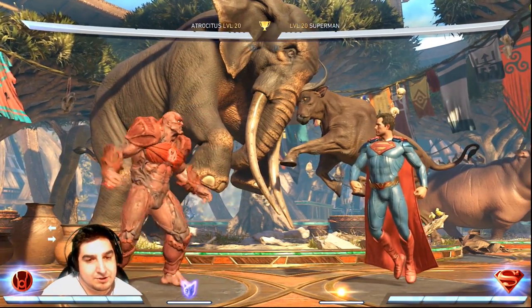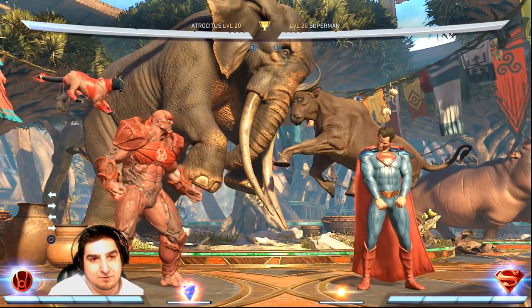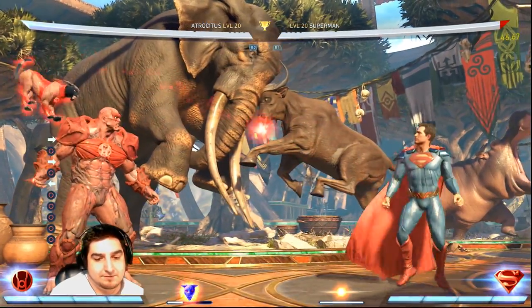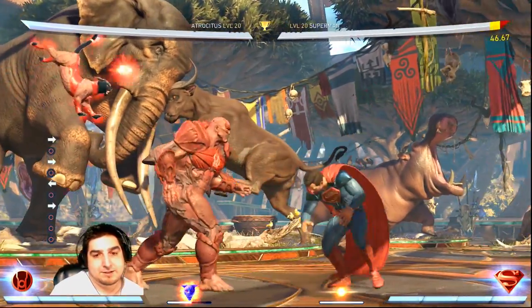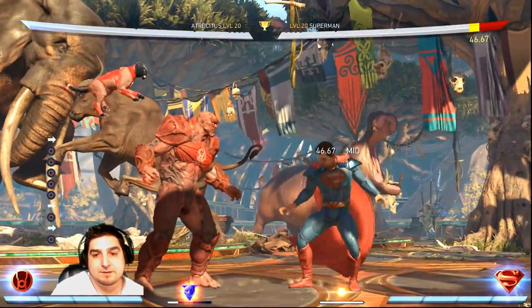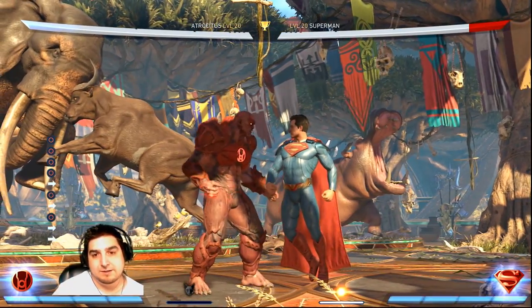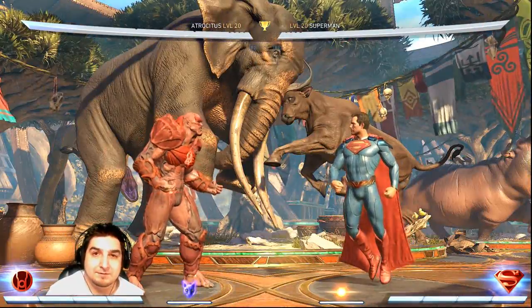We had some interesting changes happen, mostly to his trait. It takes a little bit more now to actually use some of the special moves — drains his meter a little bit more. This is going to be important because it's going to drain a lot of the damage he can do in the corner with his combos. So now he can't just sit there and spam the shield over and over again and napalm bomb it and get a ridiculous amount of damage. So it is kind of a damage nerf.